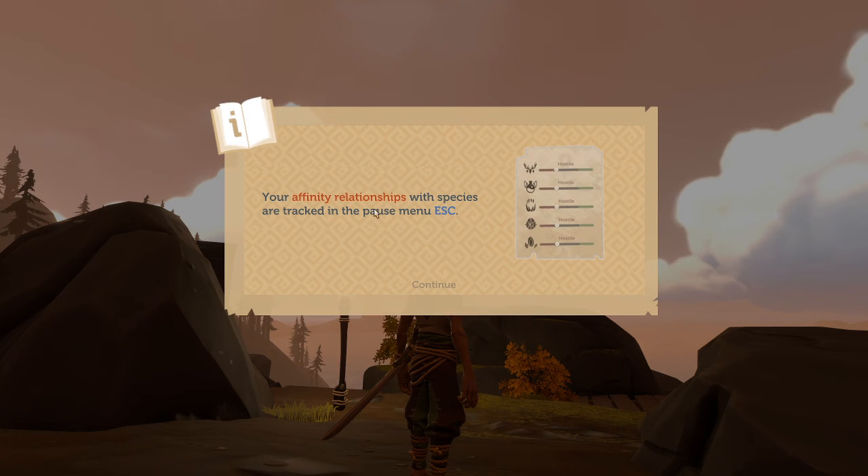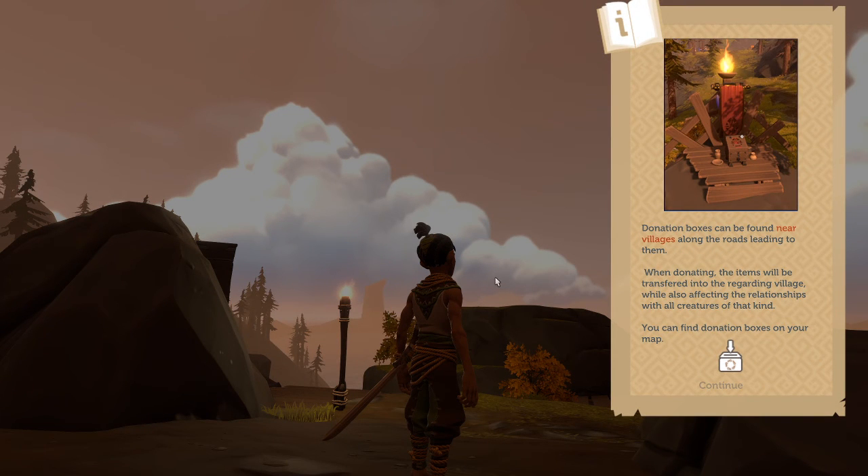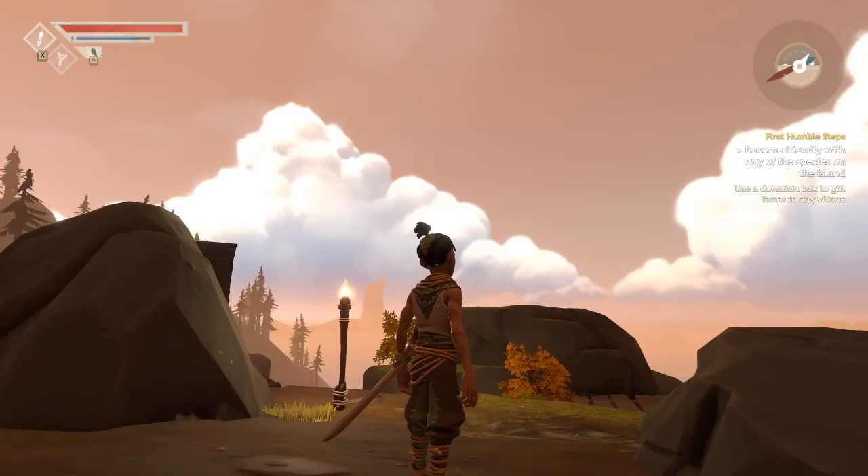Your affinity relationships with species are tracked in the pause menu. Donation boxes can be found near villages, along the roads near them. When donating, items will be transferred into the relevant village, while also affecting the relationships with all creatures of that kind. You can find the donation boxes on your map.